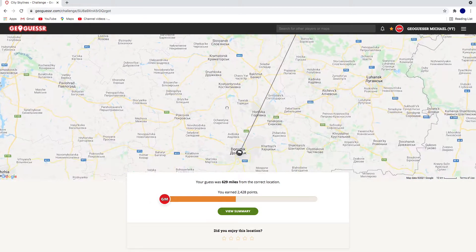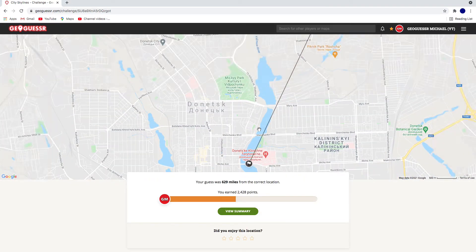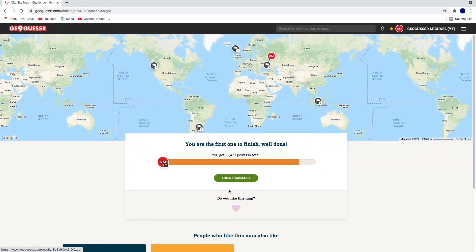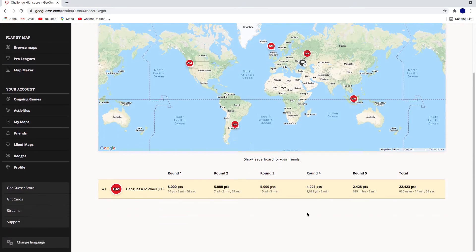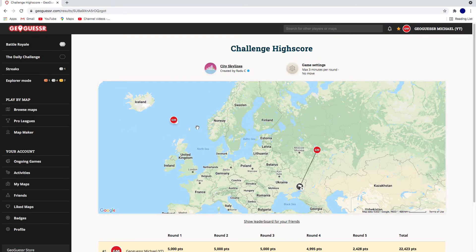I wouldn't have seen anything that would have given away that it was Ukraine — it felt really more Russian. That lines up there if we go in. It wasn't even a river — it was just some kind of lake, smaller than I expected. 22,423. Finish it off on a not-so-good note. 5k up until round 3, round 4 we got 4.9 and 5, and this one was a bit harder. Let me know how you did in the comments and if you enjoyed this — link will be down below if you want to play it yourself. Thanks everyone for watching. See everyone soon. Take care. Bye bye.